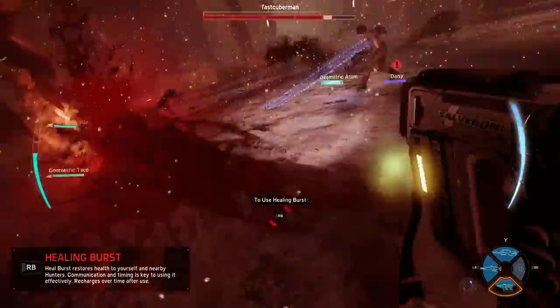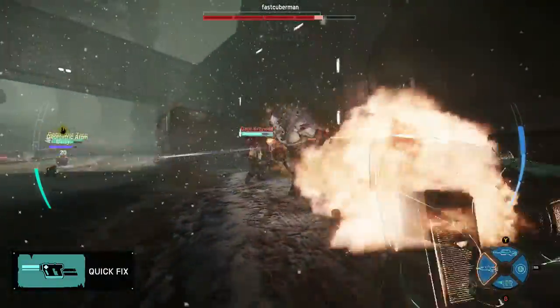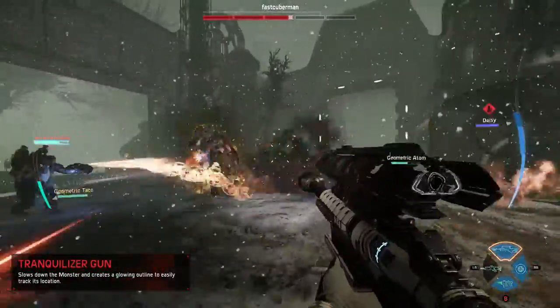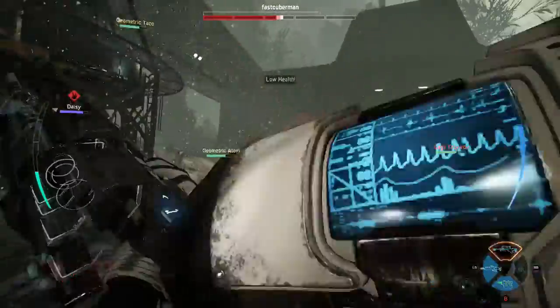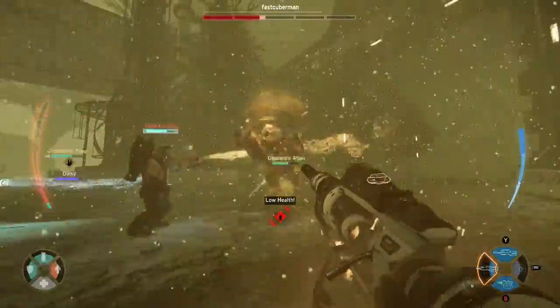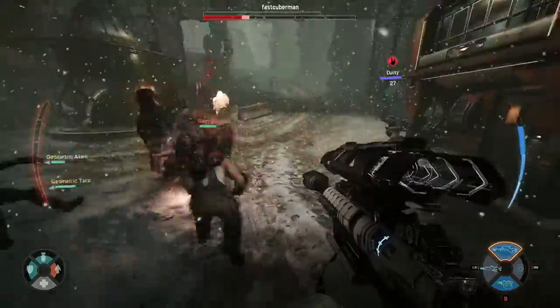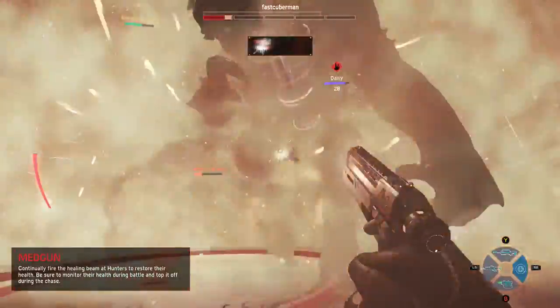When you start the game and you are tracking the monster, you're going to want to be using the tranquilizer gun. This weapon slows and marks the monster, so if you lose line of sight you can still see the monster's silhouette — if it climbs, goes in the bushes, or rounds a corner, you can still get a sense of where it's going. It also makes the monster slower, so if you catch up to the monster while it's running and you tranquilize it, you can narrow the gap, and if you keep landing your shots you can get close and hopefully trap it with the mobile arena and start the fight before the monster's ready.